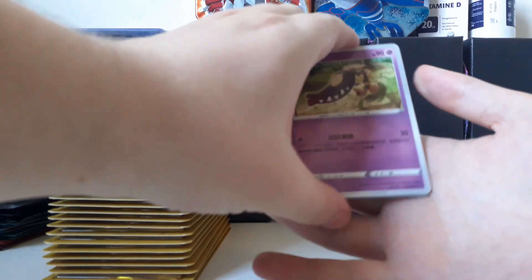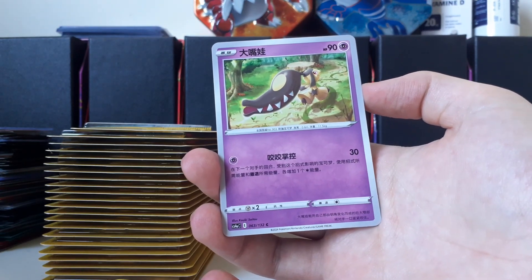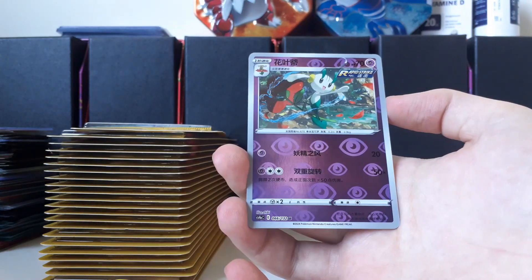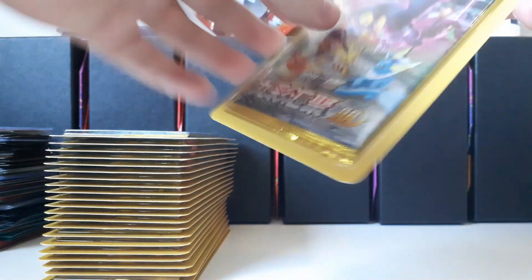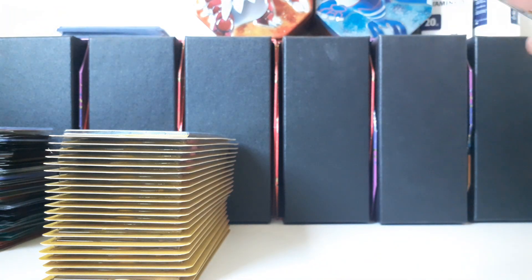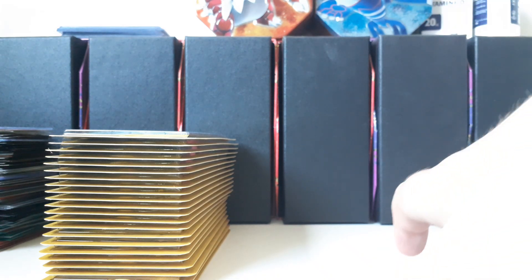Let me adjust the camera — I can't hold my arm on the table. First pack results: Copycat, Flappé, Flowette reverse, and a Garbodor — rare, well uncommon actually. I think I can open these up fairly quickly. If I pull the SR before finishing all the packs, I'll keep one sealed because they look neat, but if not I'll just open them all up.